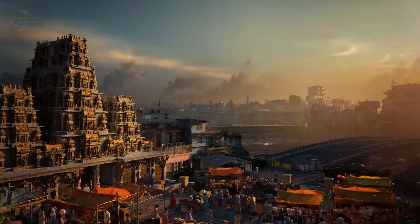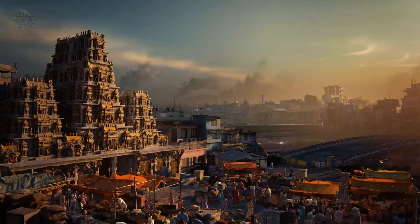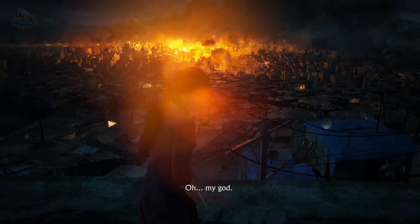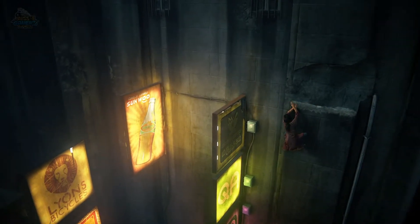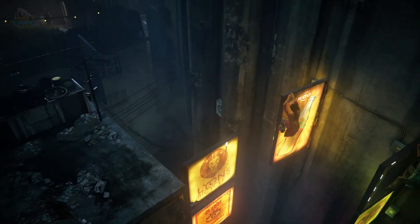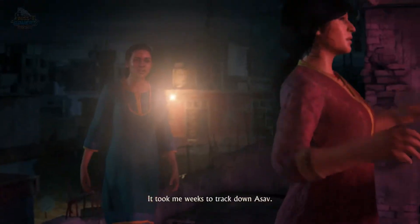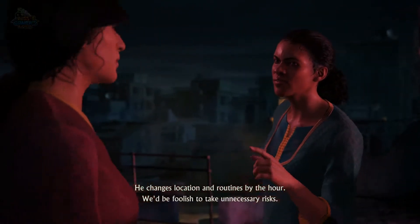The Lost Legacy opens with a very Uncharted-style opening sequence, which is quite linear in design. During the opening sequence you are introduced to some amazing visuals as you travel through the cities of India, which by anyone's measure is extremely colorful and vibrant. This is captured within the game without compromise. The gameplay here is sound and resembles the quality of the sequences from Uncharted 4 remarkably. Chloe has an uncanny ability to climb with the finesse and abilities rivaling Nathan Drake, with movement that is smooth and intuitive.